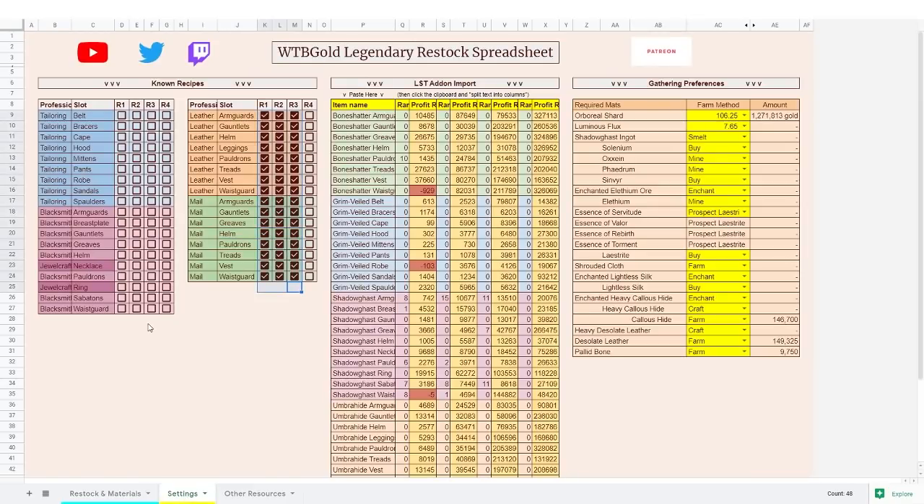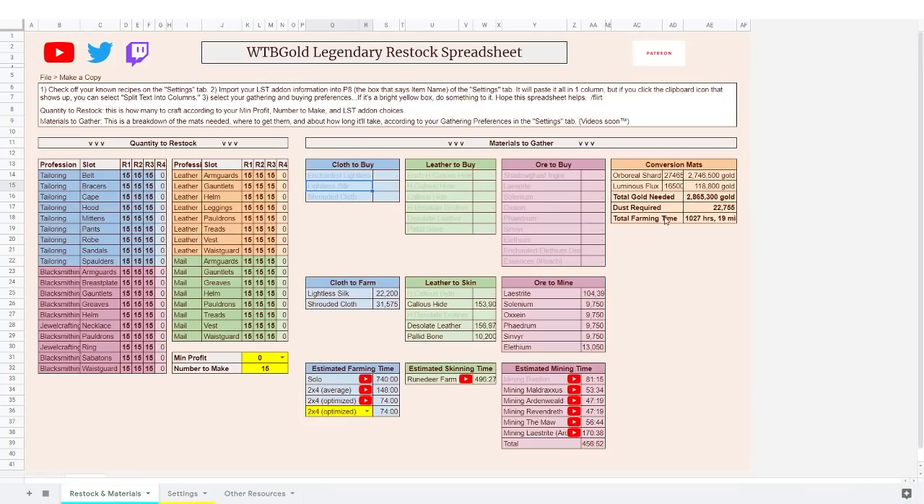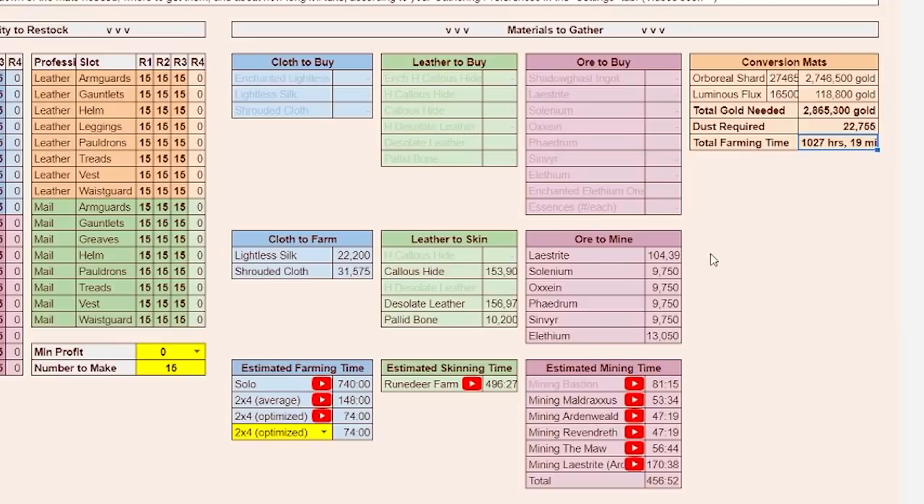We'll end with this: how much does it cost to make one of everything? We've got everything zeroed out, everything listed as profitable, everything set to farm, and let's just get Exalted on everything — give them the benefit of the doubt. In order to level every profession item to rank four, it requires 2.8 million gold and 1,027 hours of farming. So I've got a lot of farming to do if we're gonna get to rank four on everything.